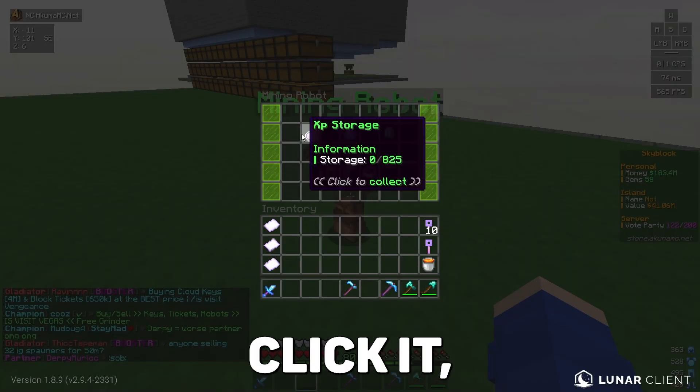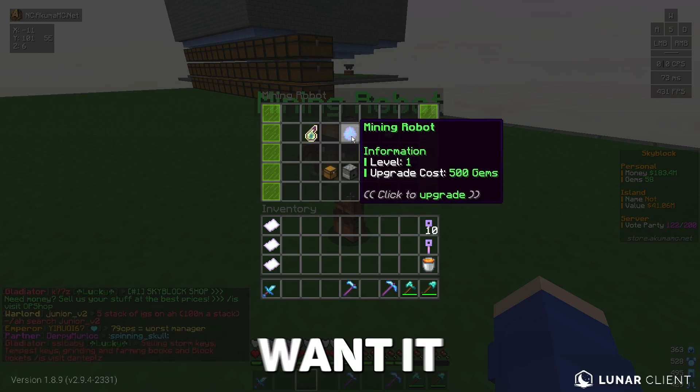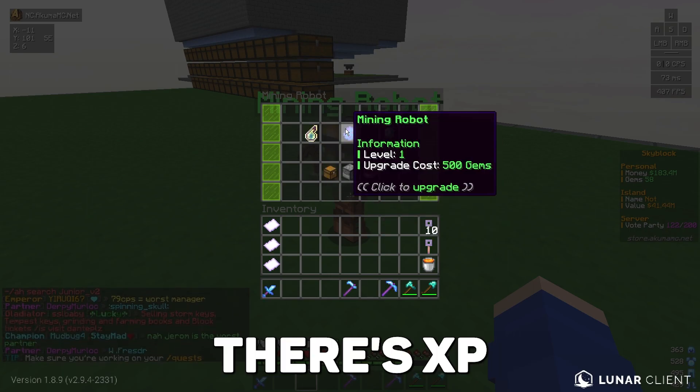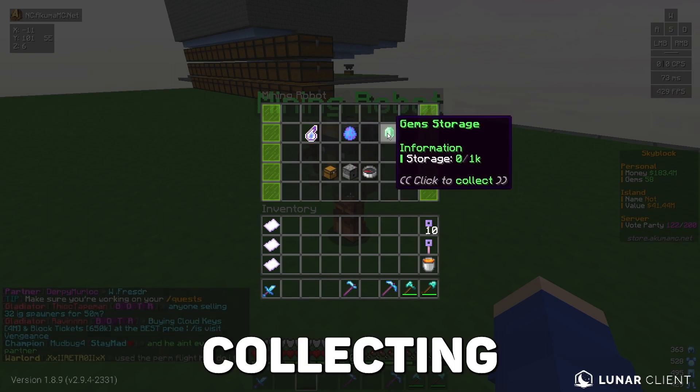If we go ahead and right click it, we can enter its menu. You can link a chest so you can store all the loot, you can rotate it to choose where you want it to mine, and then obviously there's XP storage, a mining robot level upgrade, and a gem collecting storage.